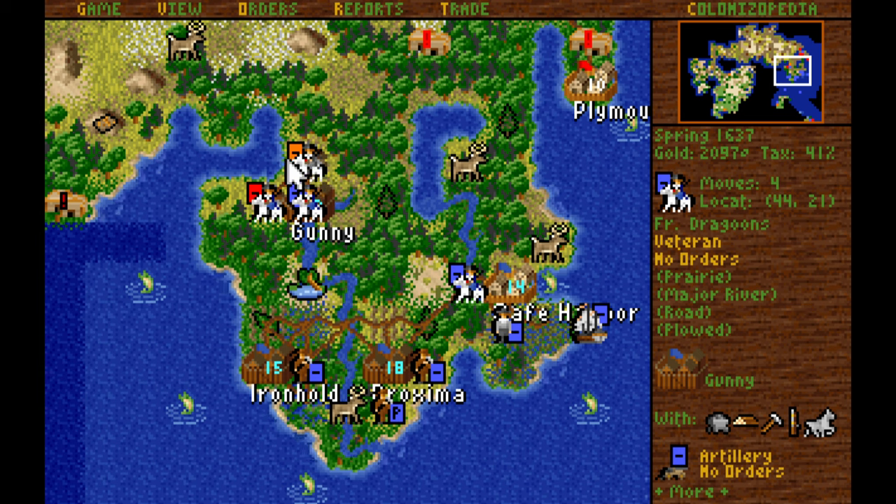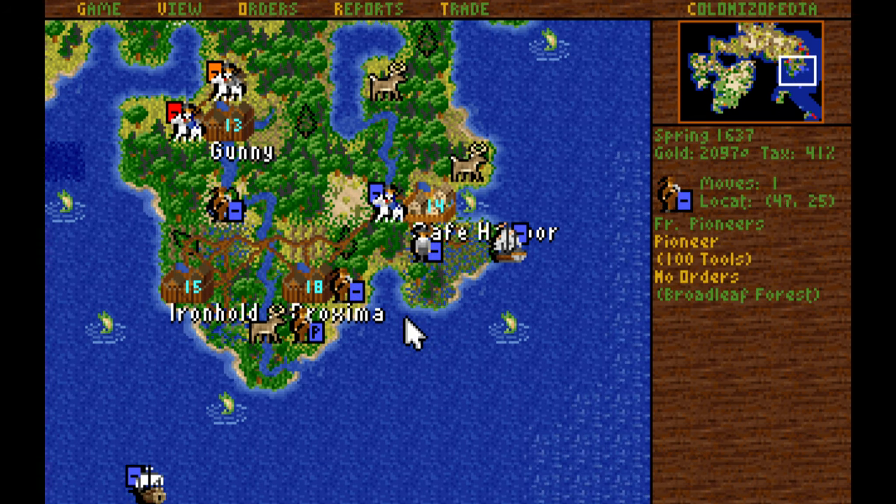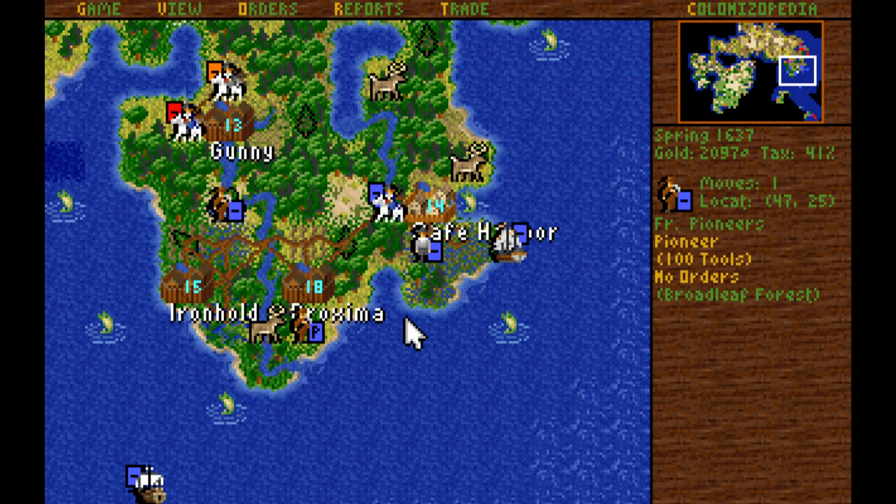These jagoons aren't fortified anymore, but they're not a threat so I'm just going to leave them alone. Thinking about the situation when the REF tries to land, I'm going to leave one forest around most of our colonies and chop down all the other forests. Then I'll position units on open terrain tiles so the enemy is forced to land on forested terrain, and I can attack them on the forested terrain. In Proxima, we're going to leave this conifer forest along the coast and chop down this broadleaf forest to turn it into a food or cotton producing tile.